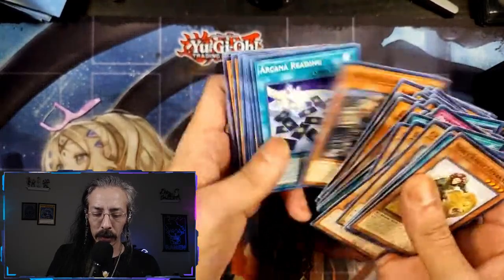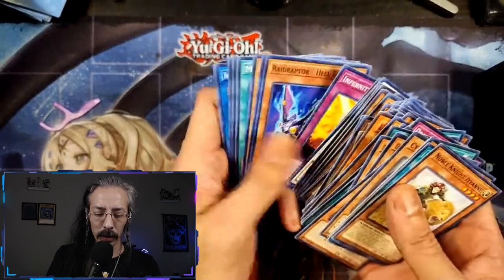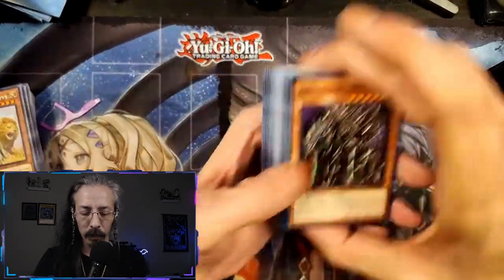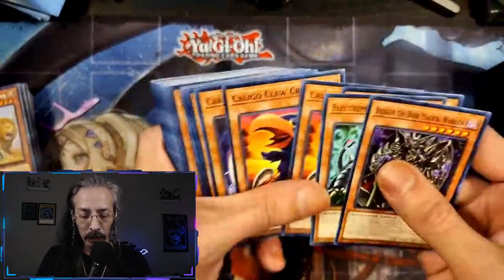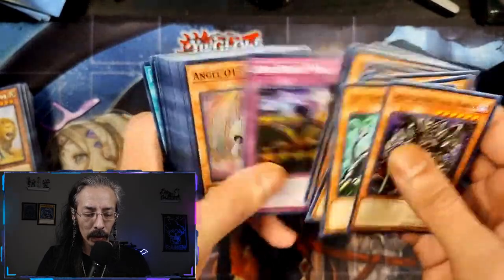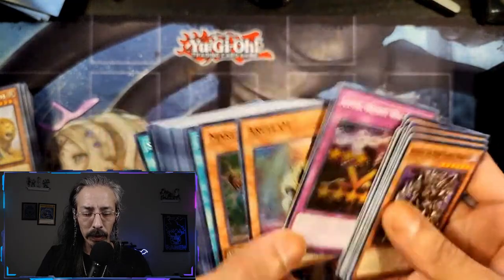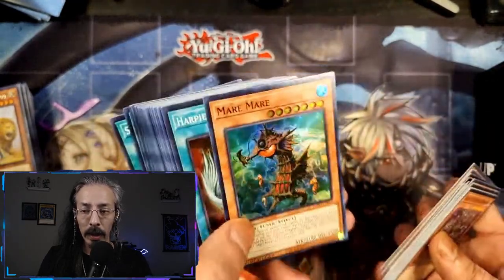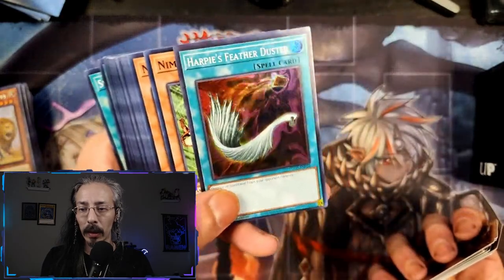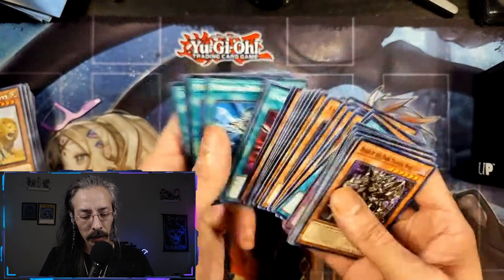I'm pretty sure I saw a Harpy's Feather Duster in here somewhere. We got Level Resist Wall, Angel O1, Maria, Maria, and a Harpy's Feather Duster — that's probably going in the shop. I believe the rest are commons.